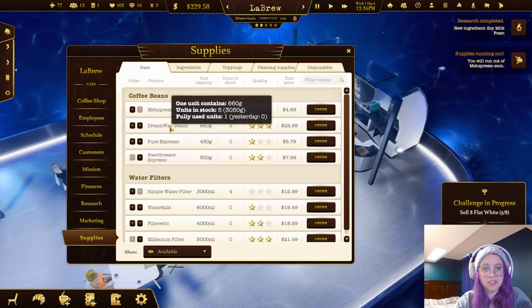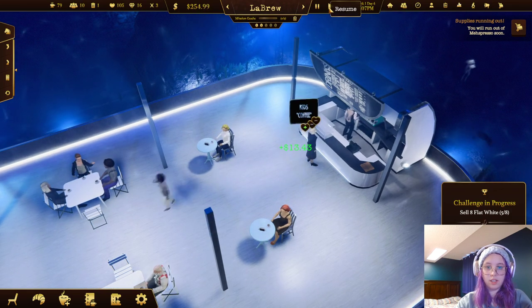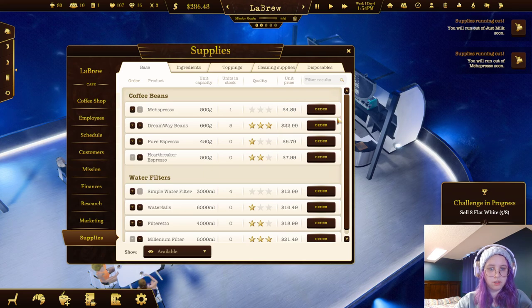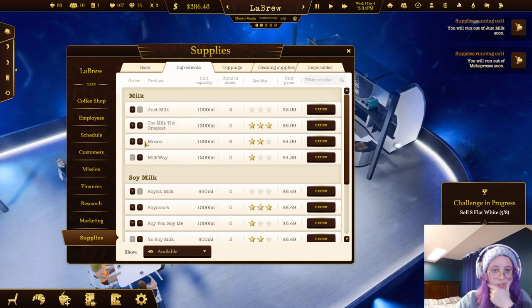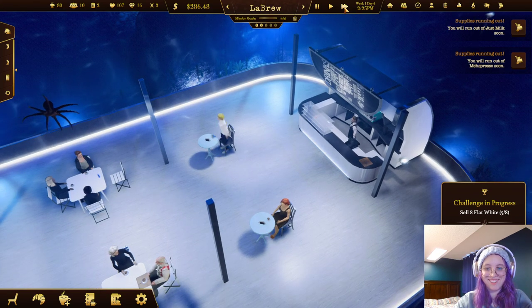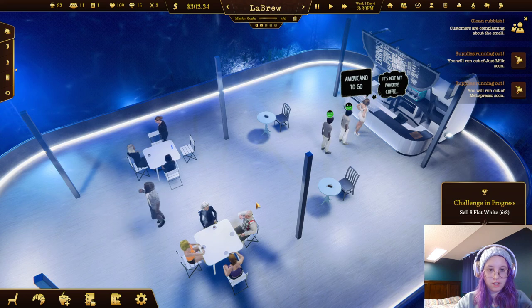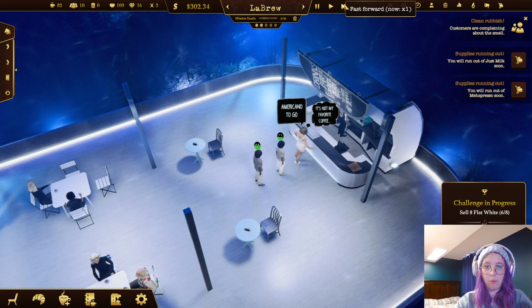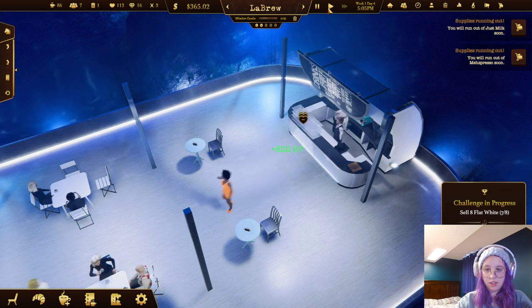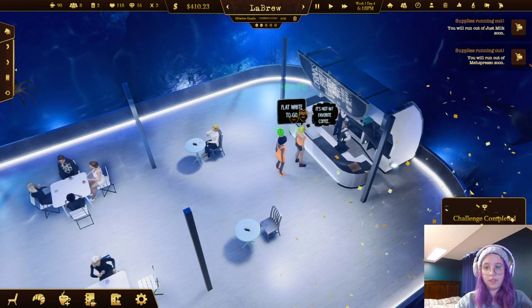We'll target hipsters for two days and just hope they drink all our flat whites. We're at four flat whites sold - the stress is real! We're about halfway through the time so we can do this. We're at five, keep going! We're at six. Customers are complaining about a smell - sorry, I didn't clean up, I'm paying attention to my flat white selling. Seven - we need one more in four minutes!